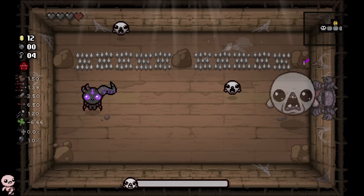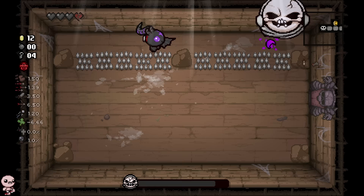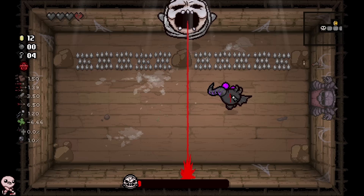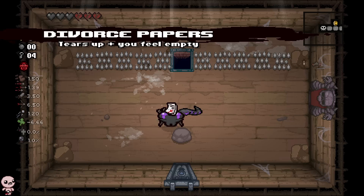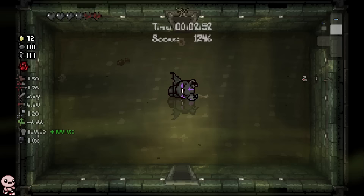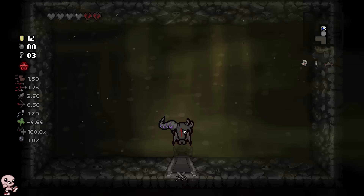That is an adorable sprite. So if everything costs hearts, what happens if I go to the devil deal — will it cost my heart containers and also give me broken hearts? If that's the case I should be going to angel rooms. That doesn't seem very thematic but I'm trying to win. I start with base damage 3.5, 1.39 tears — similar to Keeper since he has a triple shot too.